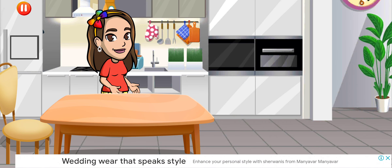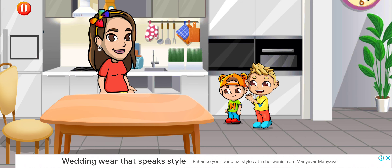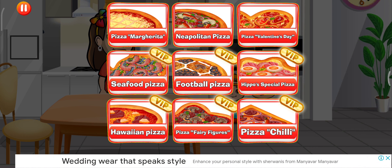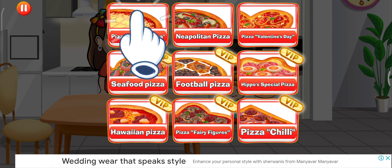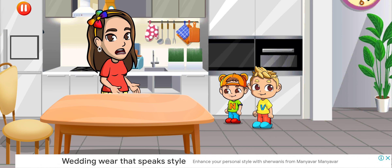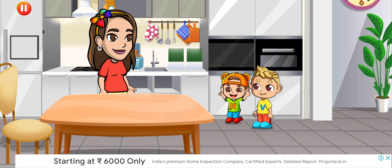Who ordered a hot tasty pizza? I want! Me and me! Tap any available recipe to cook it. Pizza Margherita! It's high time to go to the supermarket. I've made a shopping list for you. Who wants to help me? I want! Me and me!